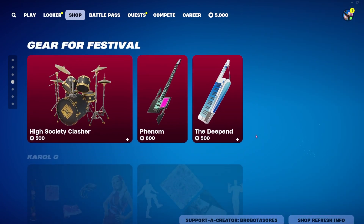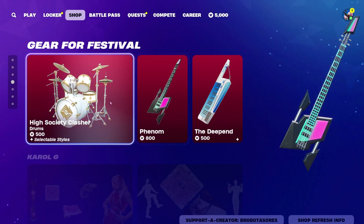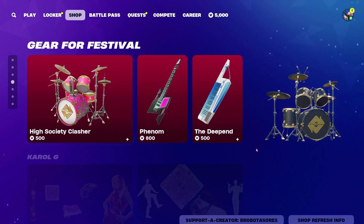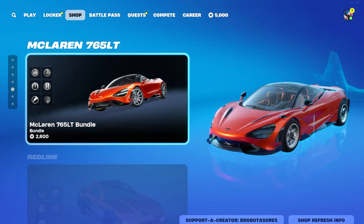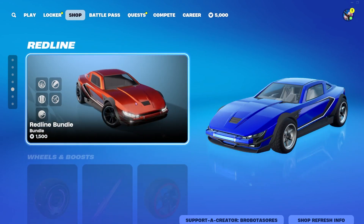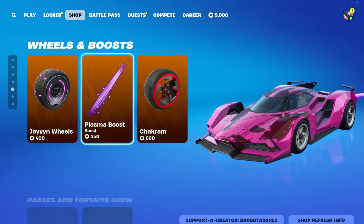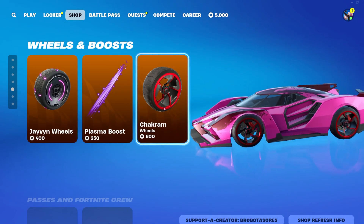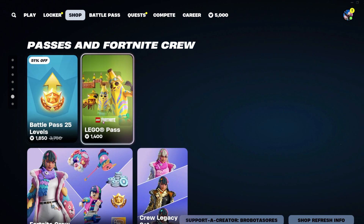The Vibrant Boogie Bomb is free and the Vibrant Heart is also free. Here's a look at today's highlighted jam tracks — they are all 500 V-Bucks. We also still have the Deep End Keytar for 500, the Venom Bass for 800, and the High Society Clasher Drums for 500. All the Karol G items are still available as well. You can still get the McLaren bundle for 2800, the Redline bundle for 1500, the Javen Wheels for 400, Plasma Boost for 250, and Checker Mills for 600.